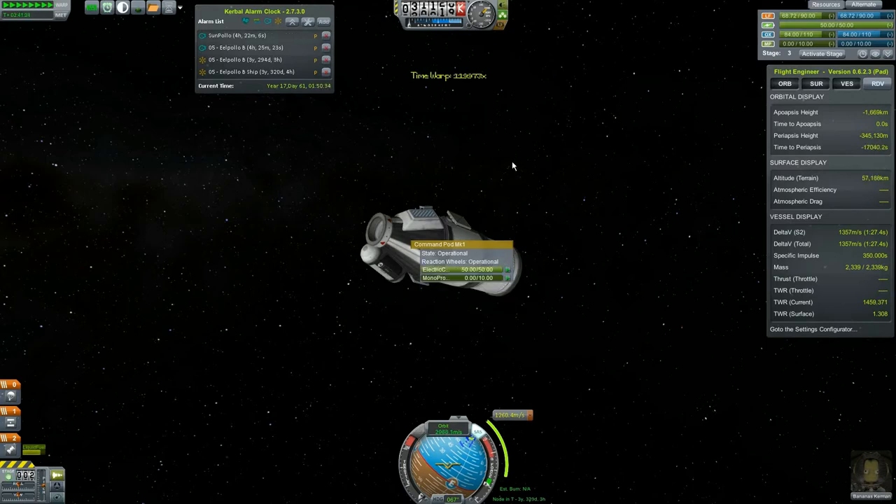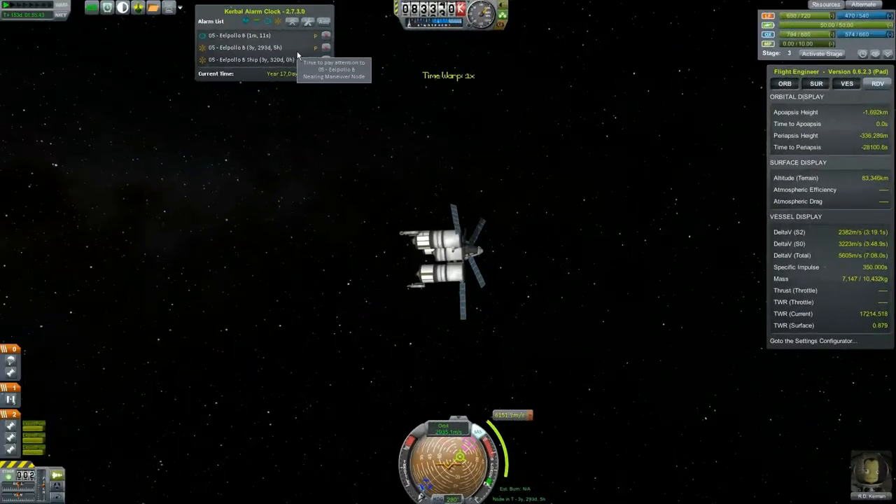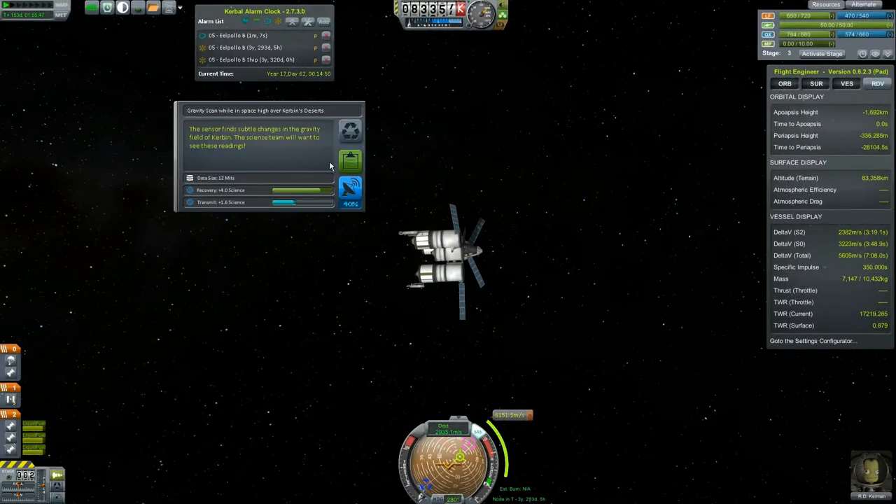Close the alarm and pause — now we're going to jump to this ship. Let's see what science he has, probably just the material... oh there's a gravity scan, I might as well do it over Kerbin's deserts. Hop out, let's take care of that.